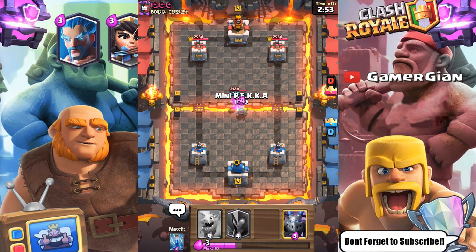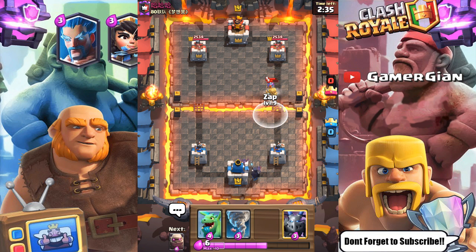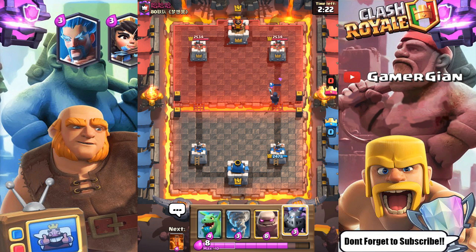Right off the bat we have the mini PEKKA, so I'm going for the capsule — that's what I do every time I get the mini PEKKA. I'm hoping for a baby dragon but got an inferno dragon, which isn't too bad. Pretty decent hits. I use a zap, that should take out the prince, and then the musketeer is gonna go down here as well. Pretty successful capsule capture.